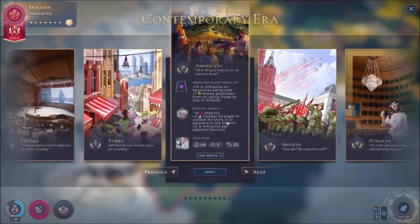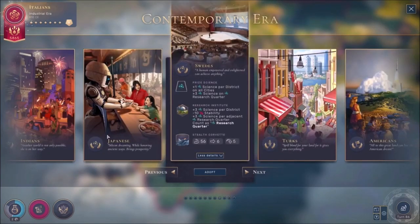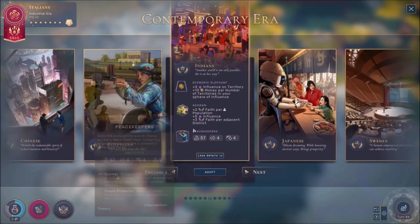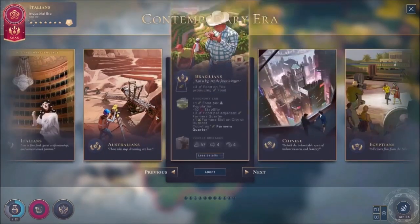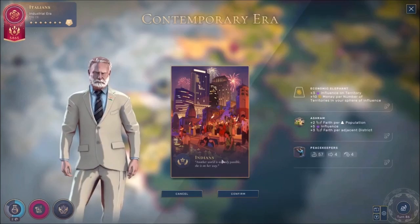I could stay as the Italians or switch it up. Americans do sound fun to me - they have the Lightning which is like some sort of jet plane, but we'd need a lot of resources for that. The Japanese have ships and planes and don't take as many resources. The Indians have peacekeepers - like UN people. Actually, let's do the Indians because they don't give you minus stability when you build something. I'm gonna be the Indians. We adopt it - there we go, got a nice jacket!